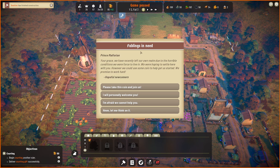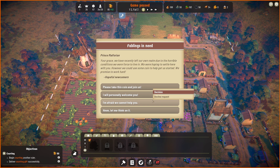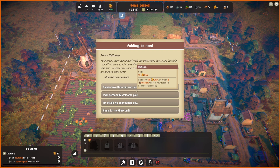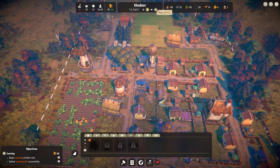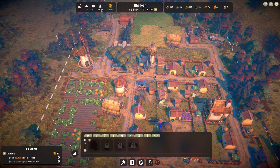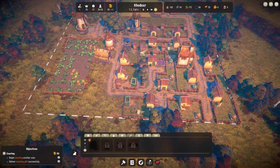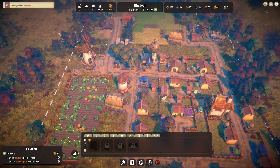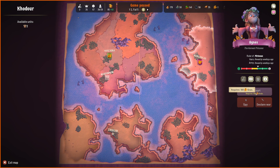We get a Faeblings event. 'Your Grace, we've recently left our own realm due to horrible conditions and we're hoping to settle here with you, however we could use some coin to get us started.' Basically you get two more people but it costs 75 gold, which I don't think is worth it. I'm not desperately in need of the extra people since we're going to get two more now anyway. So I'm going to say no. Our message got delivered to Agnes.